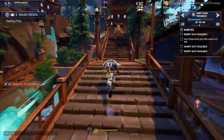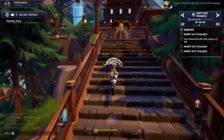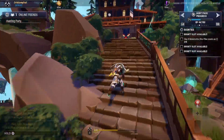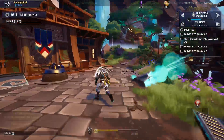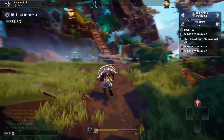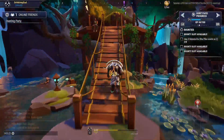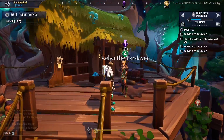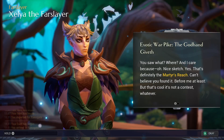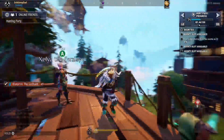Skidder right on up here — I should have turned sooner, I was thinking I was on my aether sprout run. Talk to Zayla and she's going to give us the blueprint for the God Hand.